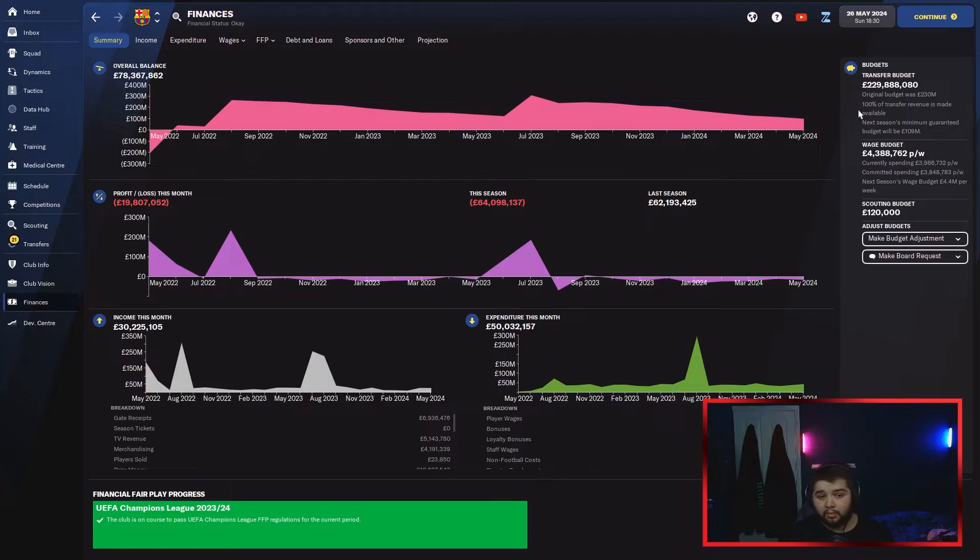I don't actually know where I'm going to spend this 229 million. Possibly get rid of the players still on a high wage — like Umtiti and Longley — and bring in some young prospects who won't be on as much, though they will cost a lot of money to bring in. Let's get into Season 3 of the transfers and see who we can pick up.